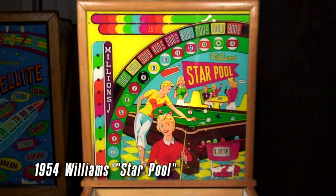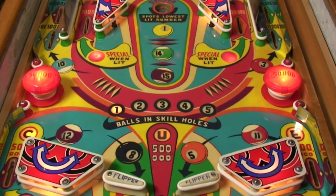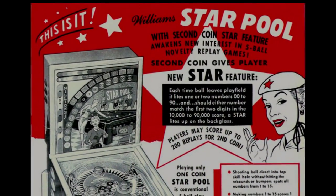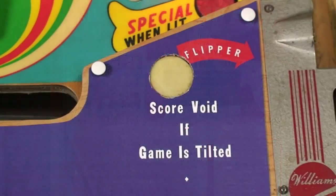Instead of dancing at the malt shop, play Williams' 1954 Star Pool. To compete with Gottlieb's double award pinballs, Williams added the star feature, whereby adding another coin, the player might win up to 200 replays. Beginning with Star Pool, this gambling type feature is found only in five games Williams made in the mid-1950s.